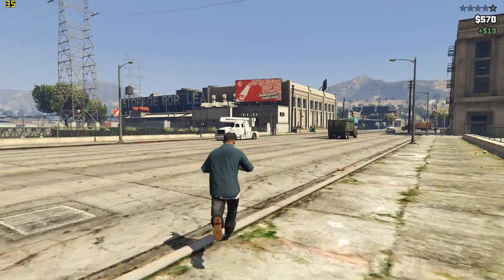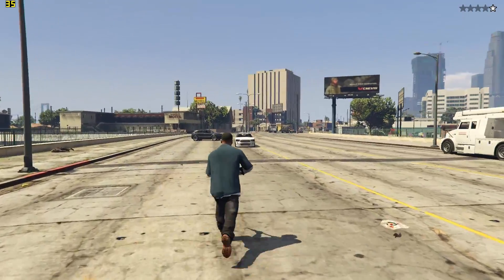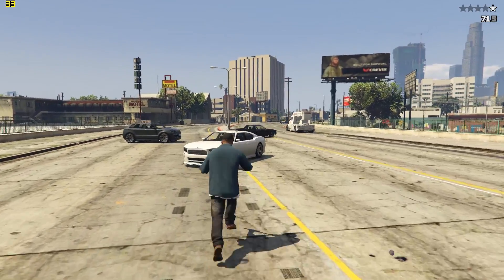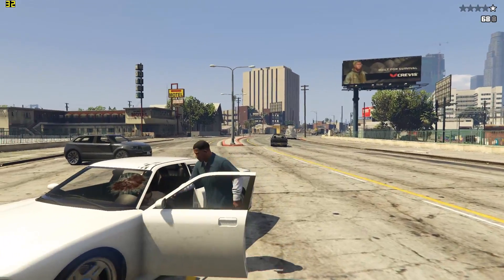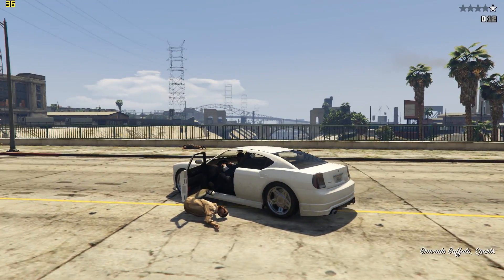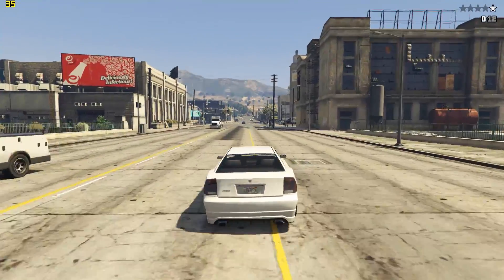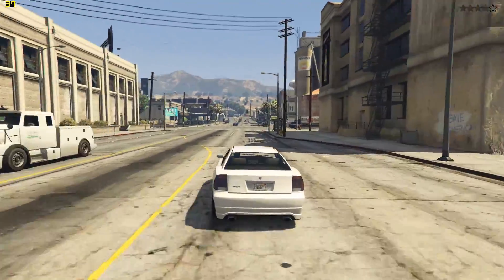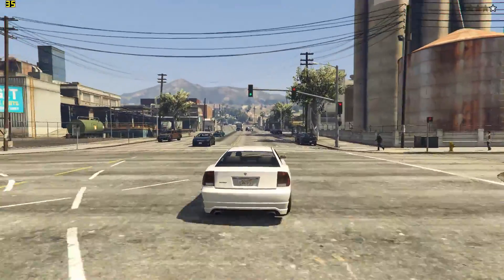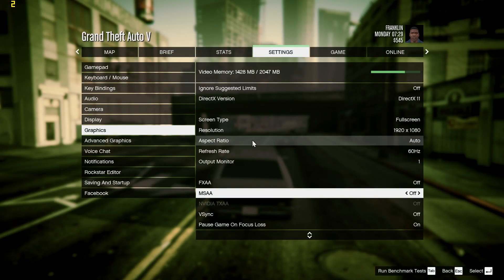When you load up a game for the first time, the settings are often predetermined to a default that's apparently best for your hardware. Take GTA 5 here for example — it's a good-looking game that features a wide array of graphical settings and in my experience runs pretty well, but also has a couple of options that will affect the frame rate quite significantly. One of which, common not just in this game but most, is MSAA. As you can see, we've got the game at the settings it defaulted to with MSAA on, but look how the frame rate increases when we switch it off.